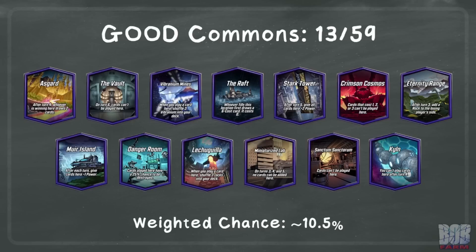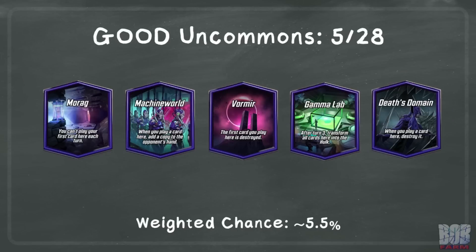Switching over to locations that you're happy to have gotten a card into early — of the common locations, there are 13 I've identified. Getting into any of these early can get you ahead on bonuses, prevent additional cards from being added to the deck, or lets you sneak some power into a location that's hard to play to. Weighted against the odds of common locations appearing, I get roughly a 10.5% chance of a positive result. There are a lot less uncommon locations with a favorable outcome, but getting a card into these before they reveal is fantastic. Weighted against the odds of uncommon locations, I get roughly 5.5%.